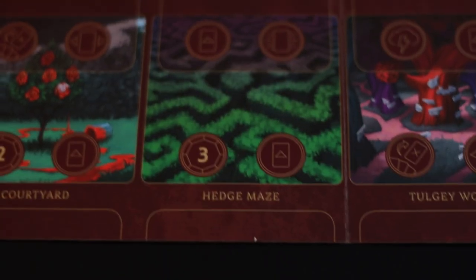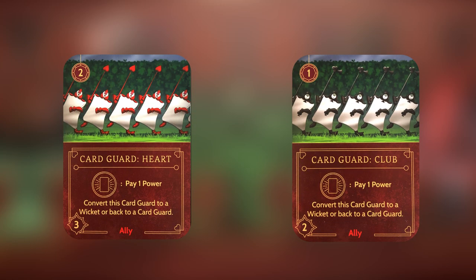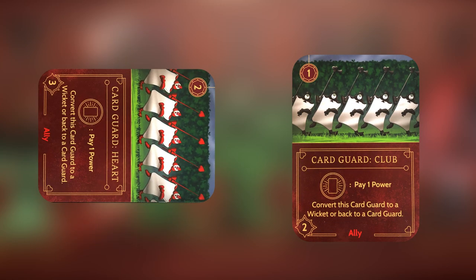The hedge maze is the second location in her realm and you'll be spending a lot of time there. It allows you to do all of the things you want to do most in the game: play card guards, activate their wicked ability, and gain power. Here you can play two cards in one turn and gain three power — that's enough to get two card guards out in one turn, and then you can activate one of them using their activated ability.